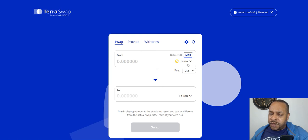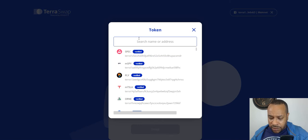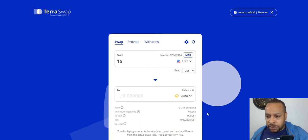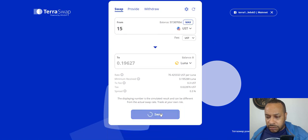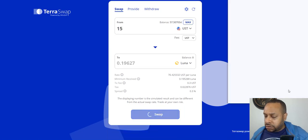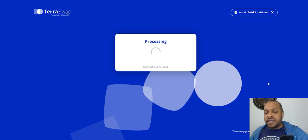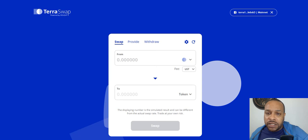Actually, I am going to get some Luna while we're over here in TerraSwap — I've been forgetting. Let's switch this out to UST and I want Luna. I'm just going to get a little fee in UST — about 0.1. Let's do $15 worth. Let me save my password. Done — we got a little bit of Luna now.